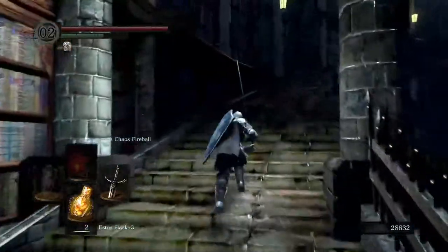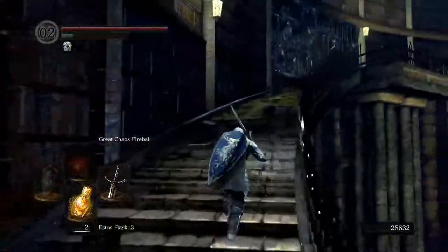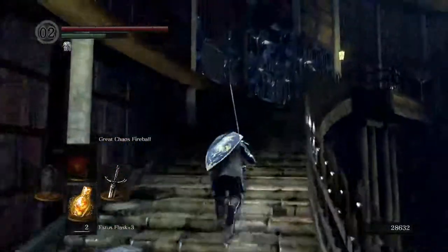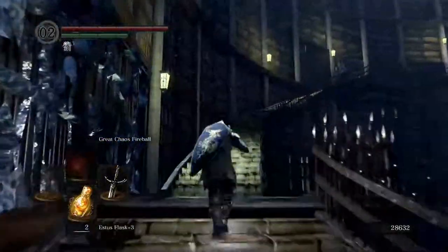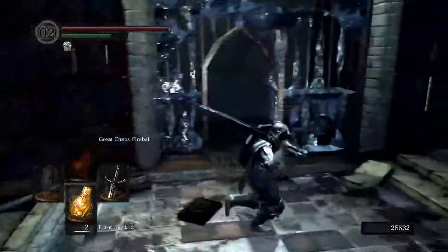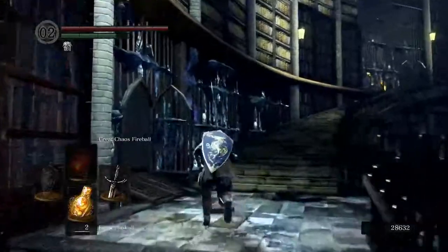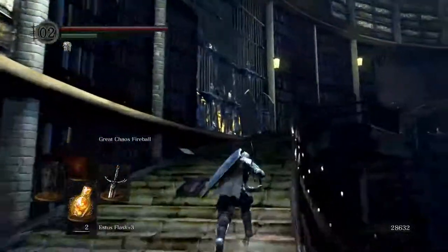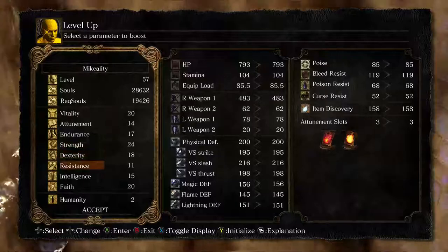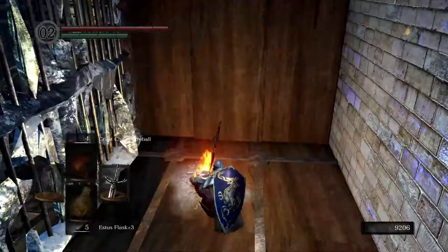Let's make our way back up here. Unfortunately using Homeward Bone would just take us up a little bit, so we are going to have to pretty much redo the level. Kind of annoying, but that's the pain of Dark Souls. Now I would like to rest at the Bonfire because I used up a bit of my Estus there. We do have enough to level up, so may as well. I don't think I'm going to go too much more Attunement just yet — we'll just invest in our Intelligence. We are in the Duke's Archives after all.